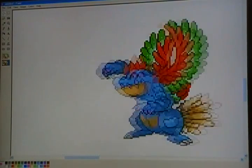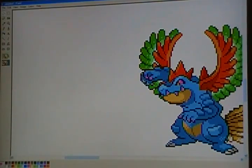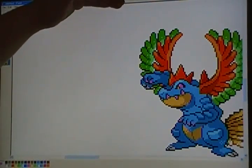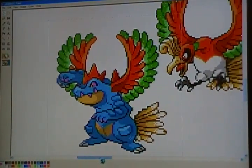Now it does not have the same effect. You're going to find the place where the wings are almost level, or maybe one higher than the other. This does not look best. We'll get Ho-Oh out of the way here.